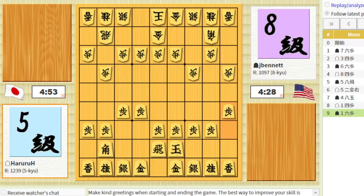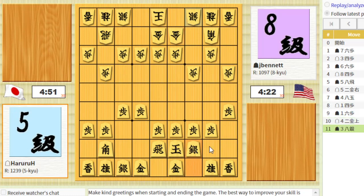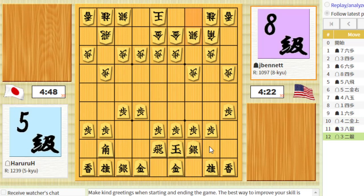I'll go ahead and push the lance pawn once — that'll be part of my castle over here. Let's go and lift up the silver. King can still step over into the castle. What does he got? He's got a line of metal pieces above his king, bishop here.